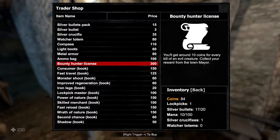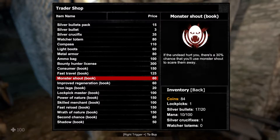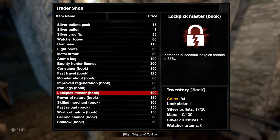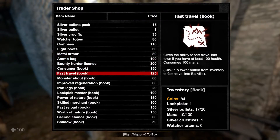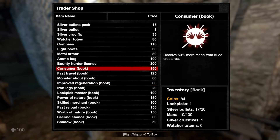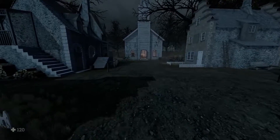You get around 10 coins for every kill of a creature - you'd have to save up a lot for it. Fast travel. Improved regeneration - that's not bad. What else? 65%, this all seems pretty good. So do I want improved regeneration or the metal armor? Normally I'd go for regeneration but it seems so slow I don't know if it's going to make much of a difference. I think I'll go with max health.